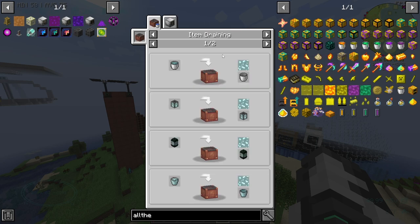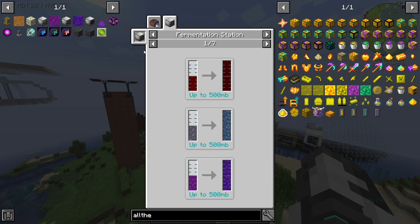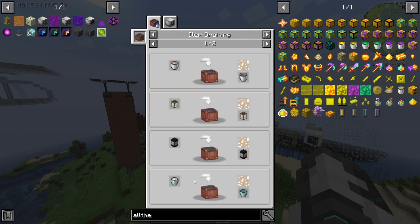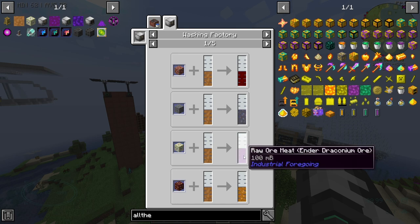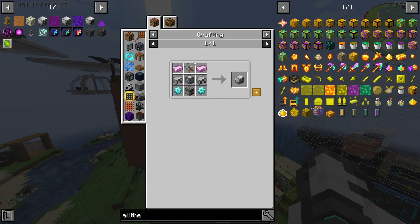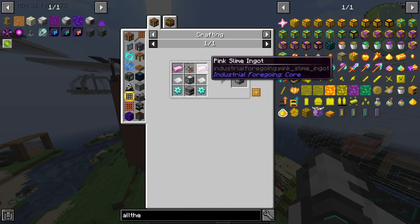Now how do you get this fermented ore? You actually get it from putting raw ore meat of ender draconium into a fermentation station. How do you get that? Well you wash the ore with some liquid meat to get raw ore meat of draconium ore. Okay, okay - so first things first, let's get a washing factory.